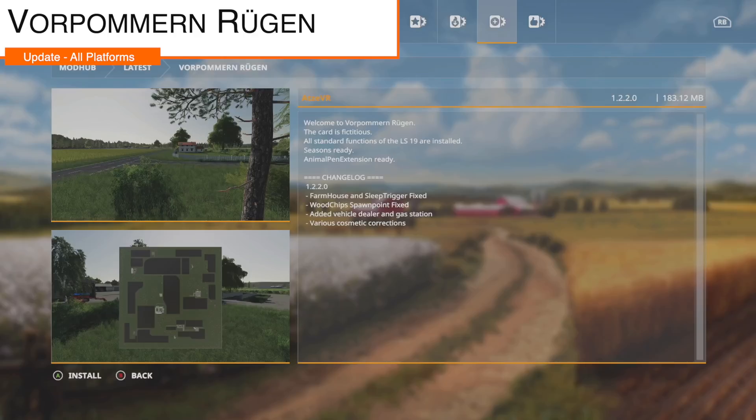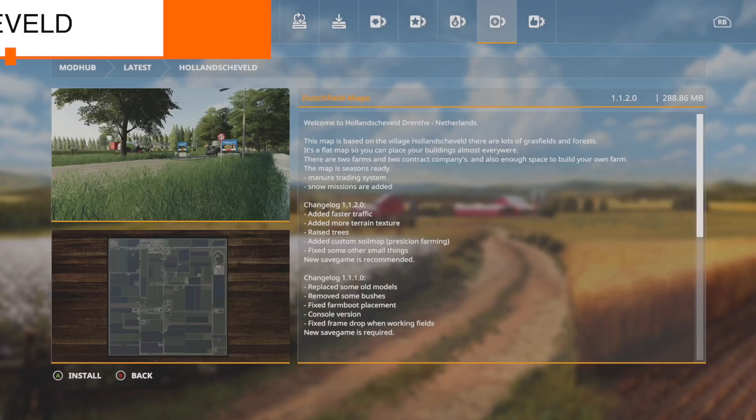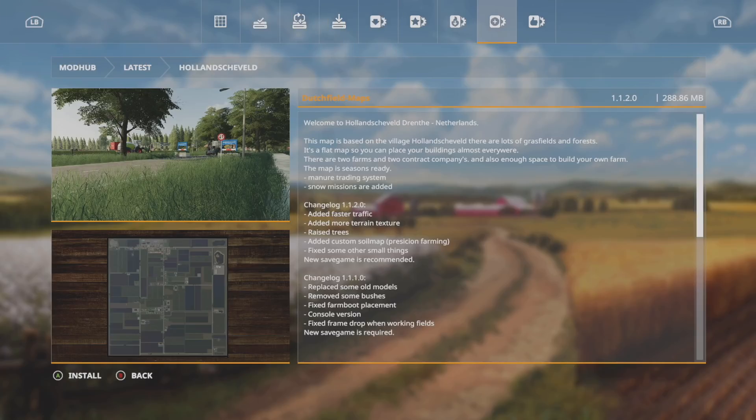Next is the map Fom and Rugin, changelog 1.2.2: the farmhouse and sleep trigger have been fixed, woodchip spawn point fixed, added a vehicle dealer and gas station, plus various cosmetic corrections. And an update to Hollensville, version 1.1.2 — added faster traffic, more terrain texture, raised trees, a custom soil map for precision farming, fixed smaller details. A new save game is recommended but not required.